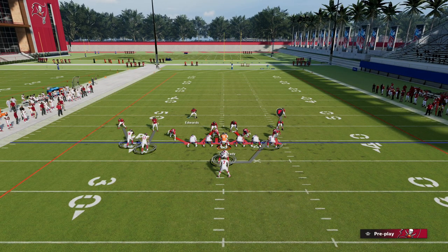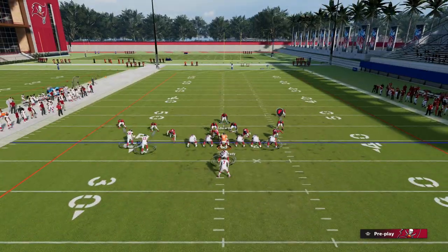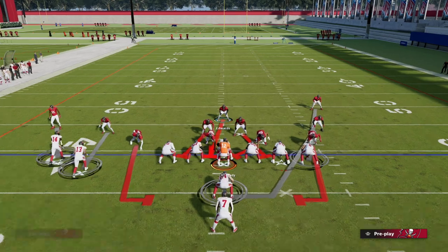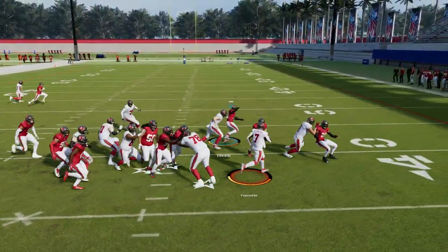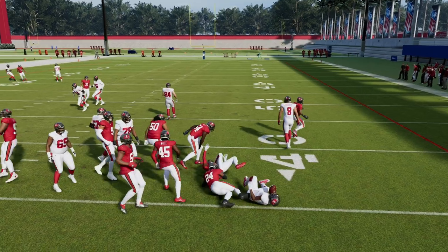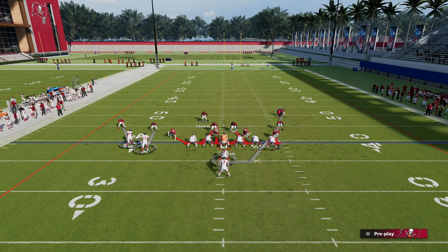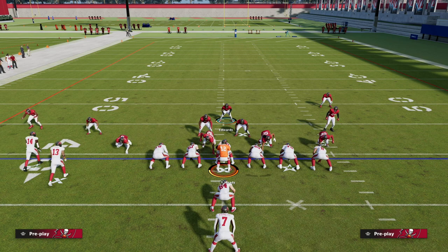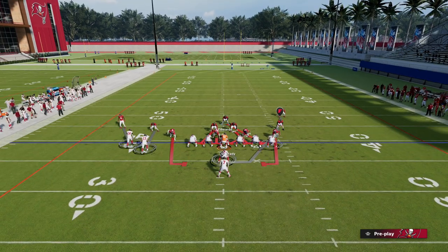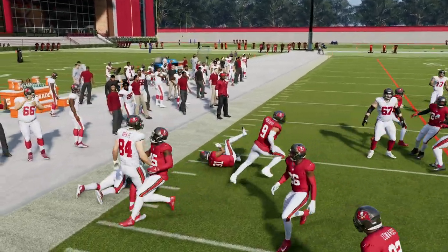A pro tip for this defense: if you want it to work even better, you can also contain. If you're not too worried about the pass rush and you're really just trying to stop the run, you can contain. At the snap of the ball, click your right joystick in. This helps create more effective natural sheds within the defense — it's something that's been in Madden for a while. Your right stick: just press it in like you would to send a spy. Just click it in and come over to help out and stop the run.